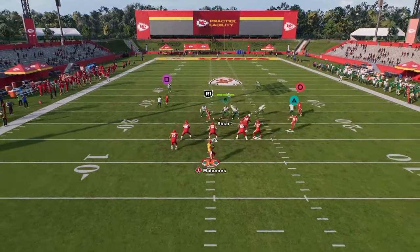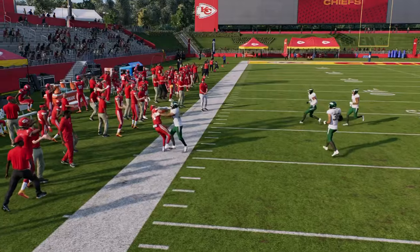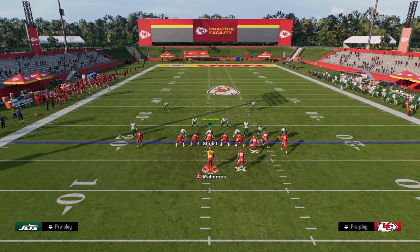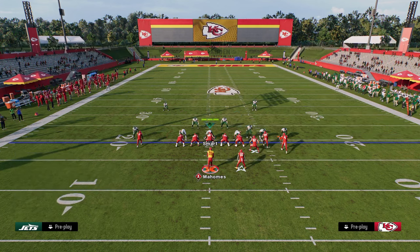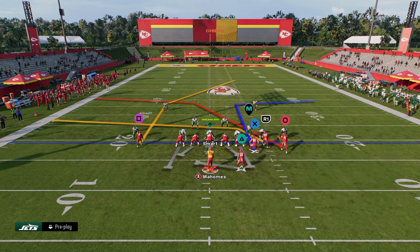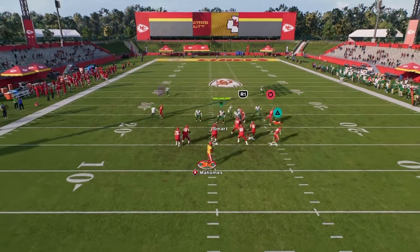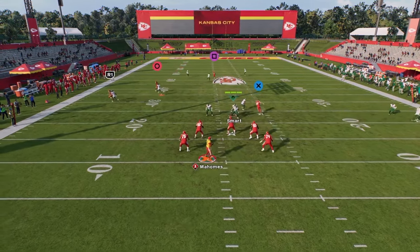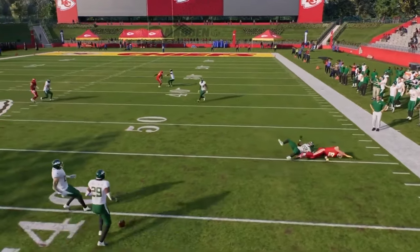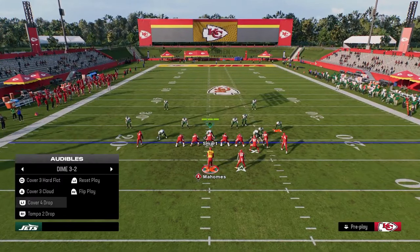These little crossers — the R1 crosser is normally really good against man, it's like a short cross. And then there's a deeper crosser that's also effective. The tight end route is really nice because against zone coverage you're going to be able to throw this into the soft spot of the zone.